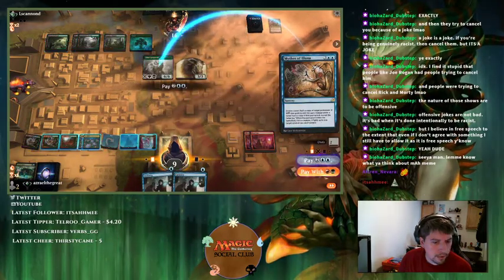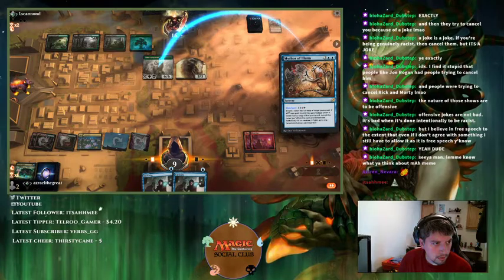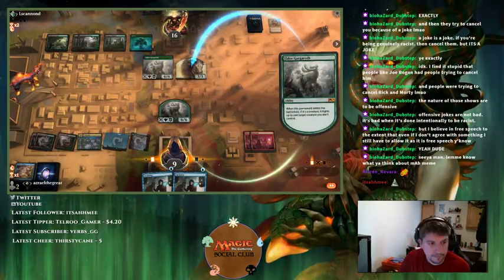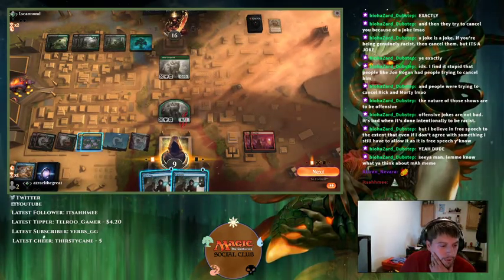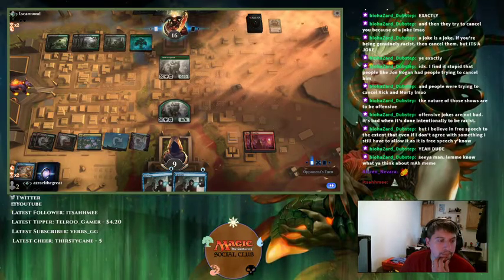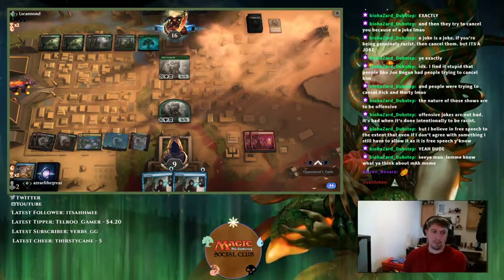We'll copy Gargaroth and kill the token. They're really considering killing their own Gargaroth — that'd be kind of funny. They could have killed my Gargaroth if they had removal. I'm not going to put Curiosity on it because I can't get value off it yet. Depending on what the opponent does with their Gargaroth will determine what we do with ours — if they attack and draw, we'll block and draw.